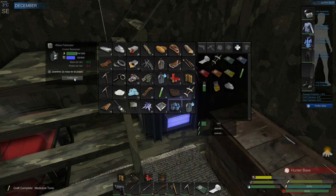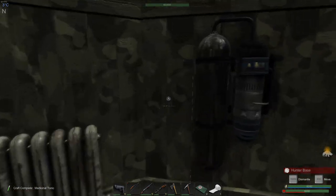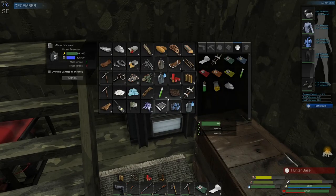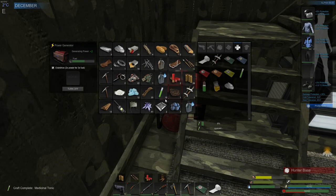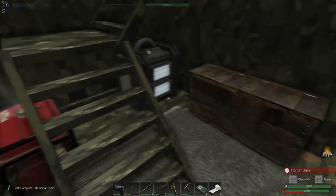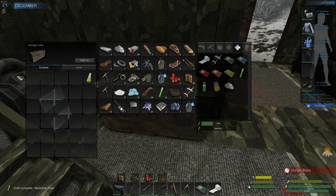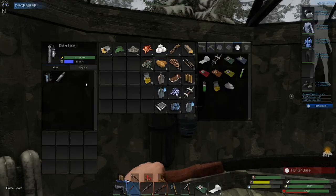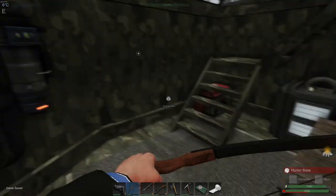Okay, almost done. Let's turn this off. We have enough mass, we just need power. Let's go back home and deposit this, then come back over here to make ourselves that beautiful diving gear. Be right back! Alright guys, welcome back, let's get started with this.